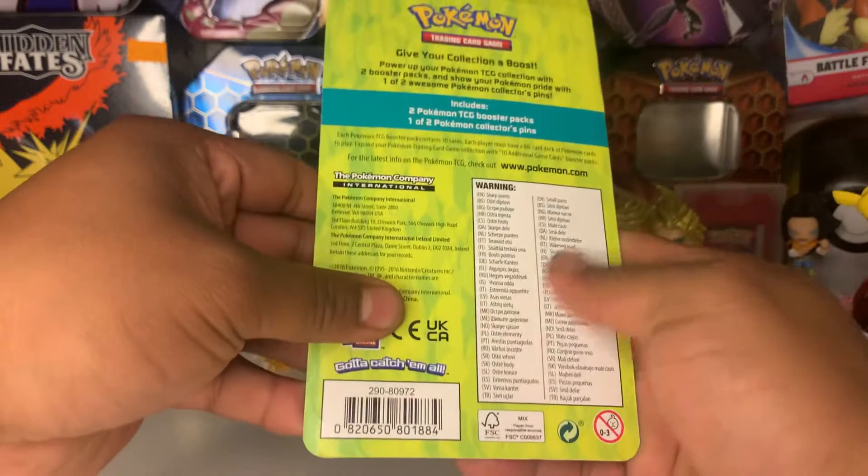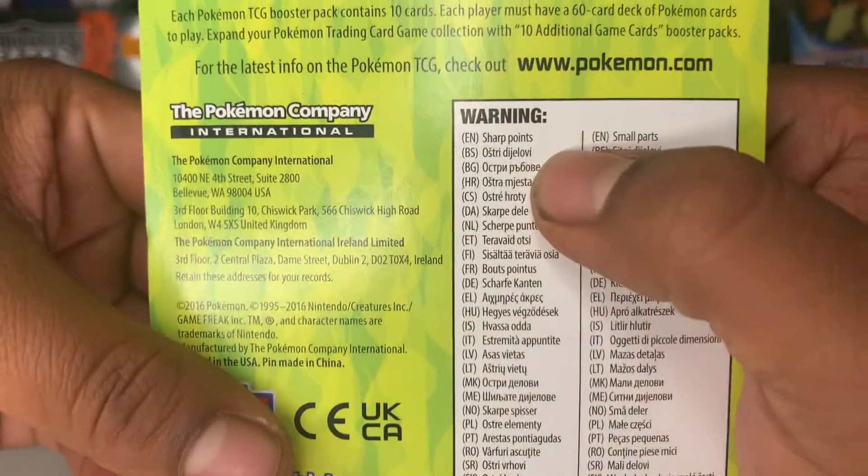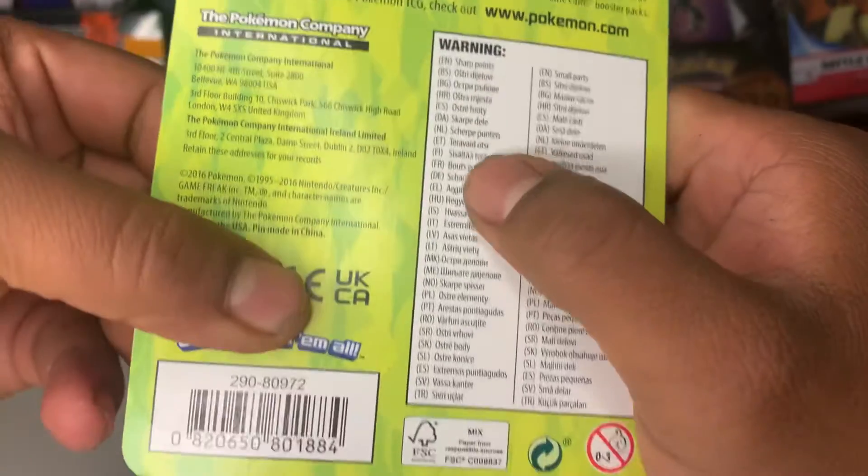It gives you a really cool choking hazard warning — it literally says 'warning: sharp jump points and small parts.' Look at all the languages it's printed in — that's so cool.